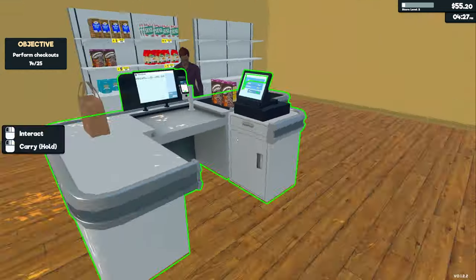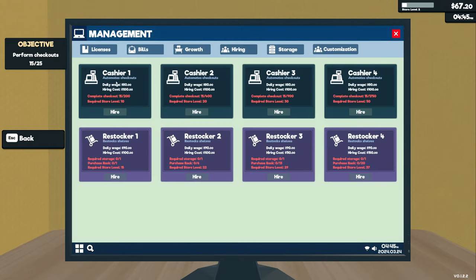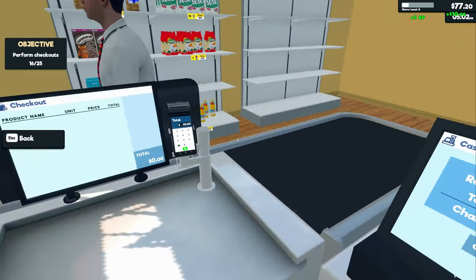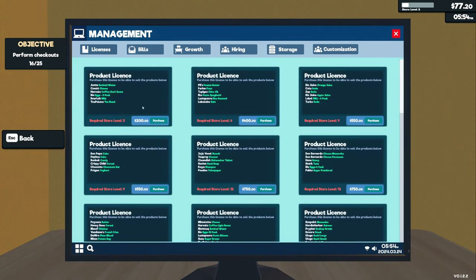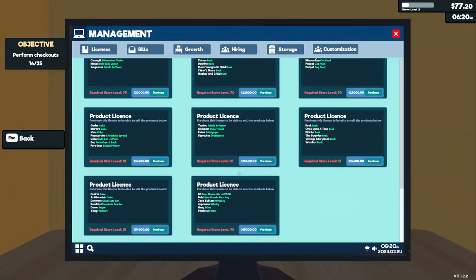In the furniture menu there's a shelf, fridge, another counter, a mirrored counter, small rack, freezer, and a spotlight. There's a bills and growth section — this is how you expand the supermarket. You can hire cashiers and restockers. You need to complete 200 checkouts to be eligible to hire your first cashier, and a store level of 10. We're currently level two. Storage is locked — 800 dollars to buy it. You can buy product licenses to sell new items, going up to level 90.